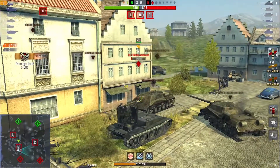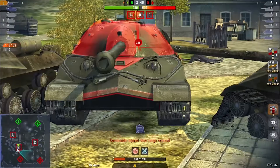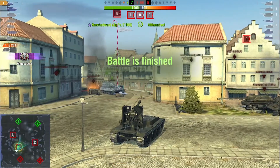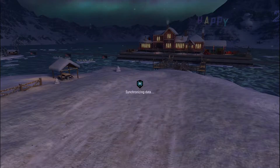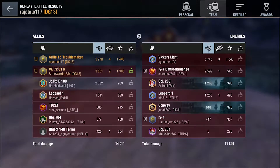The best place to use high explosive is on the turret fins of the Grille. IS-7 destroyed. That's an ace tanker for Toto with 5.2k damage, four tanks destroyed, a capped base, and two tanks set on fire — all contributing to the extra XP for the ace tanker.